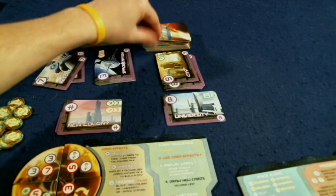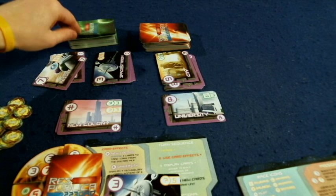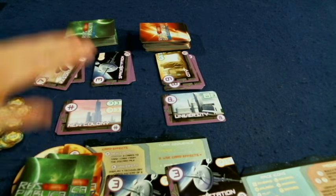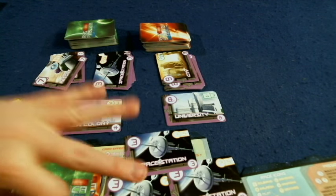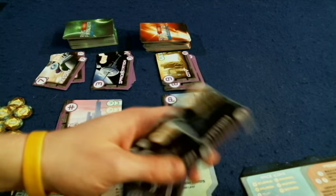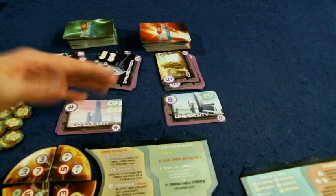Normally you only draw one race card per turn. However, once you've built a space station, you draw one race card and one tech card. With two space stations, you draw one race card and two tech cards. With three space stations, you can draw up to three cards maximum — either three tech cards, or two tech cards and one race card. Drawing more cards means more trading and faster building.